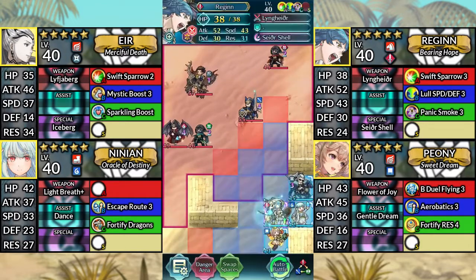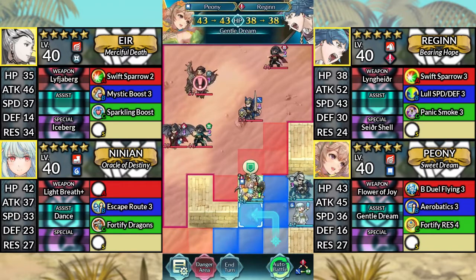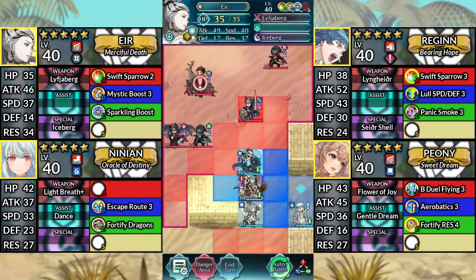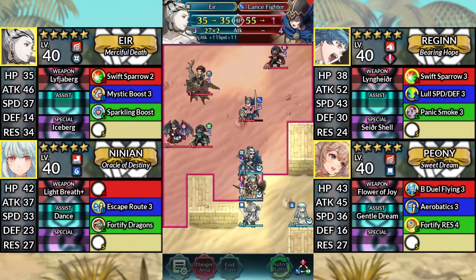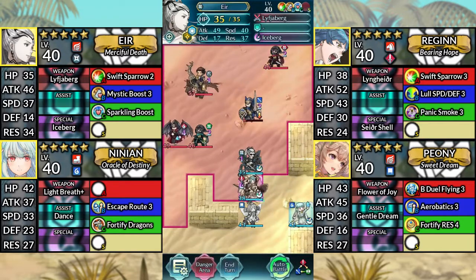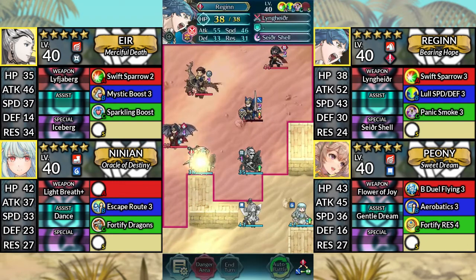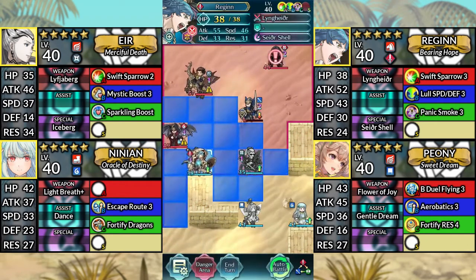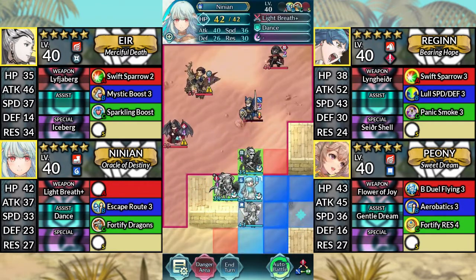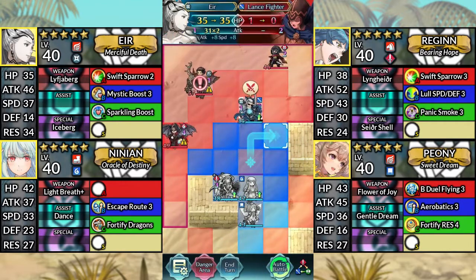For turn one, move Regan two spaces to the left of Air. Then move Peony up to the left and dance Regan. Move Air up above Regan and attack the Lance Fighter. Then move Regan up to the left and attack the Green Thief, then Kanto down to the right in this corner area. Move Ninian above Peony and dance Air, then move Air up to the right and finish off the Lance Fighter.